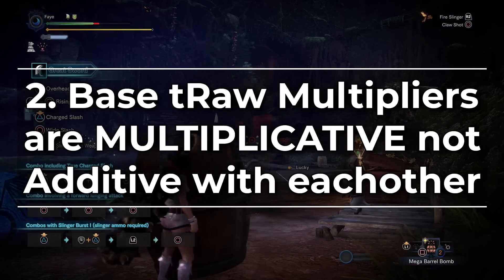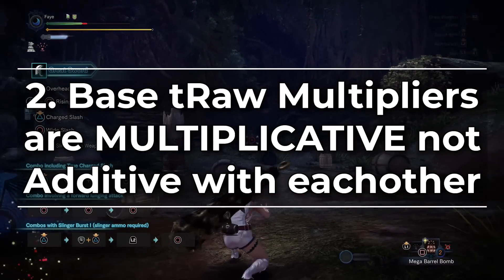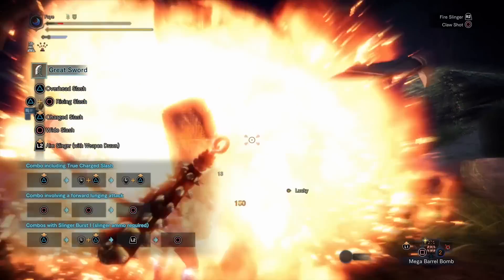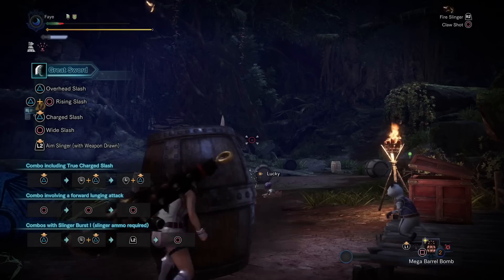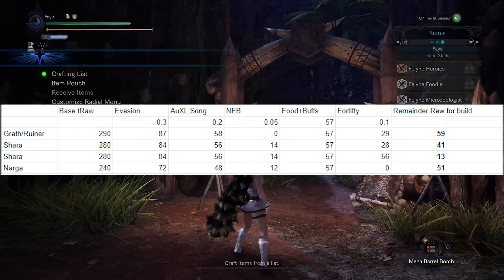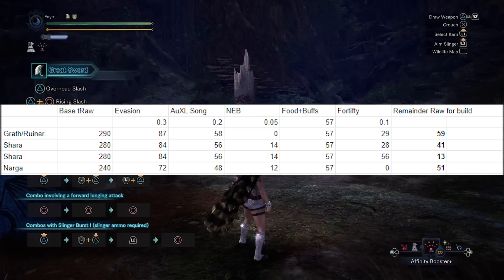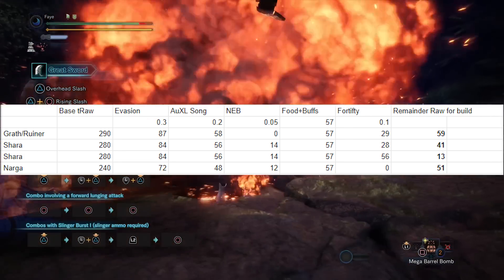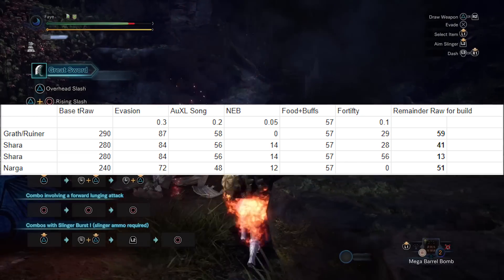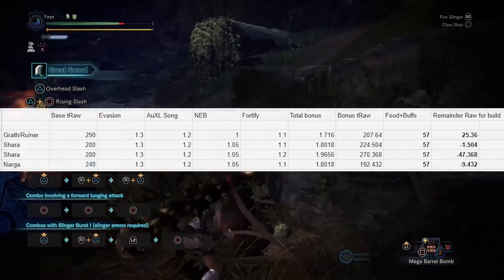Now fitting in all of those skills along with 320 base true raw is not easy — that's where discovery number 2 comes in. It turns out that all of these base true raw multipliers like non-elemental boost, feline heroics, evasion mantle, fortify, and attack up extra large songs from hunting horns are multiplicative, not additive bonuses on each other. This means stacking them is a lot stronger than what I previously thought, because in the previous video I assumed they were additive bonuses.